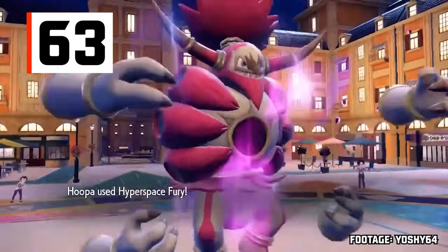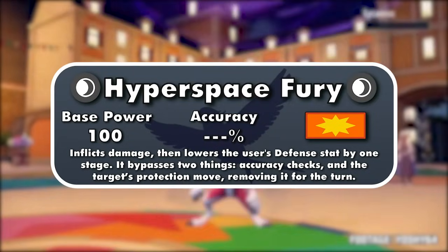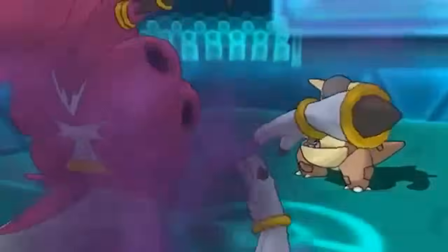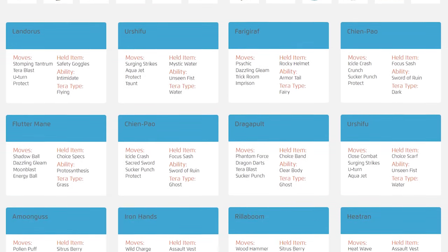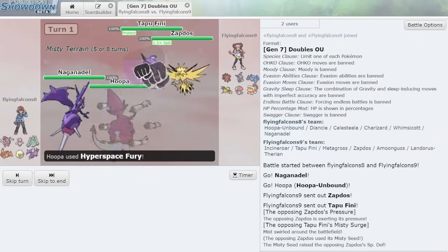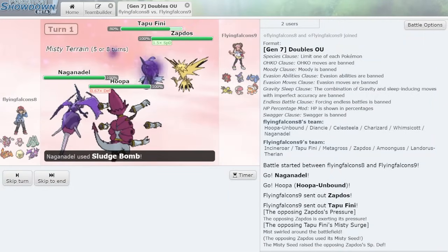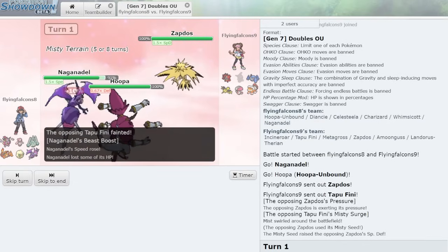Number 63 is Hyperspace Fury, Hoopa Unbound's signature move. It's a 100 base power physical Dark-type move that bypasses accuracy checks to always hit, like Aerial Ace and Aura Sphere. Another thing it bypasses is an opponent's protection move, though it lowers the user's defense. Protection moves are really common in doubles, and an attack that breaks through Protect and also lifts its effects for the turn is a huge deal, since your other Pokemon can attack the same slot afterwards. This move can severely restrict an opponent's options in a given turn.